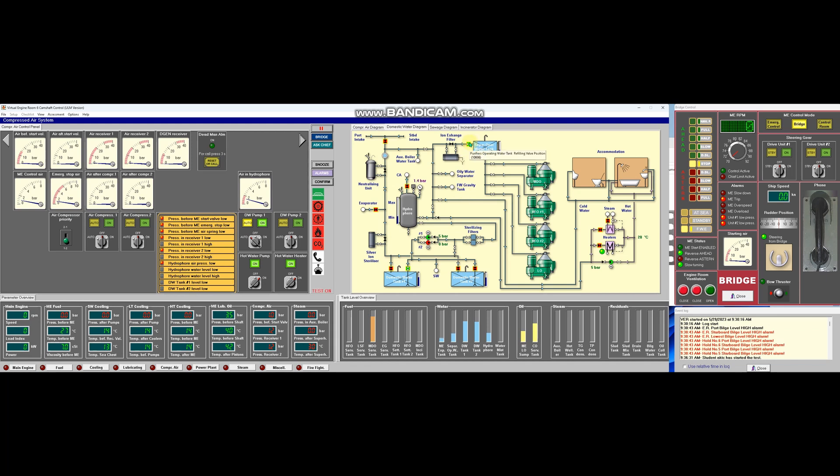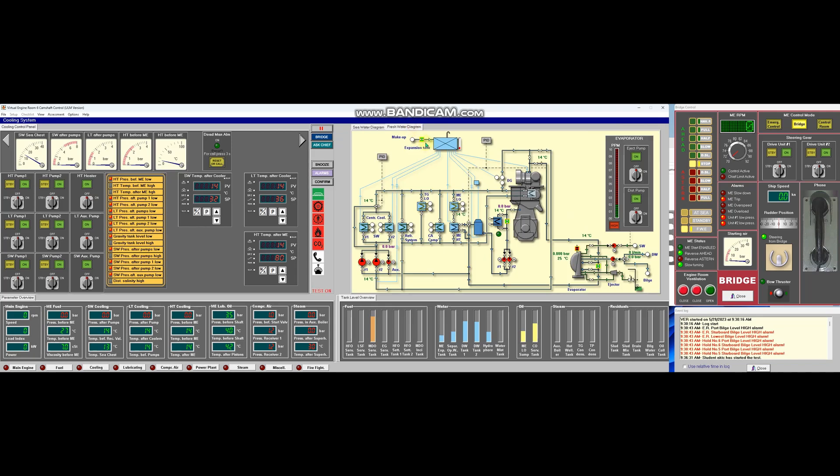Separator operating water tank and cooling water expansion tank — okay, so we already have the water now. Let's start HP pumps number one, LP pumps number one, water pump number one, and all number two pumps should be on standby. So our lubricating oil system and cooling water system is already good to go.